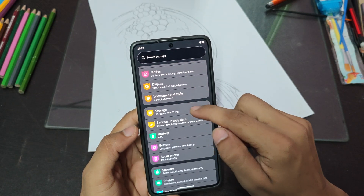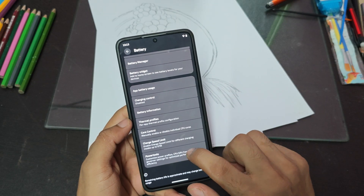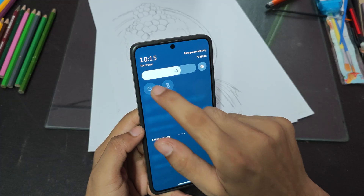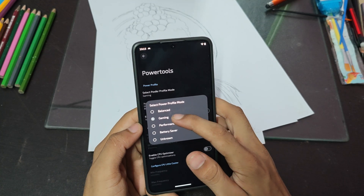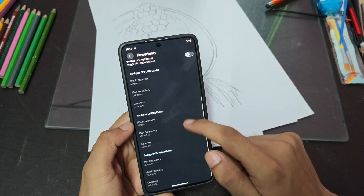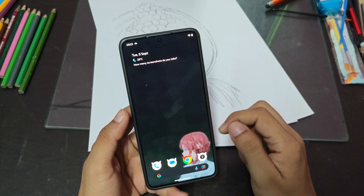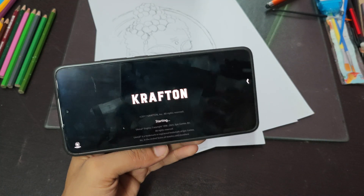When you go into the Battery section, you'll see Power Tools. Go in there and turn on Gaming Mode — there's a Gaming Profile with performance and battery options. You can even enable GPU Optimizer and CPU Optimizer and manually set the frequency at which you want the processor or GPU to run.